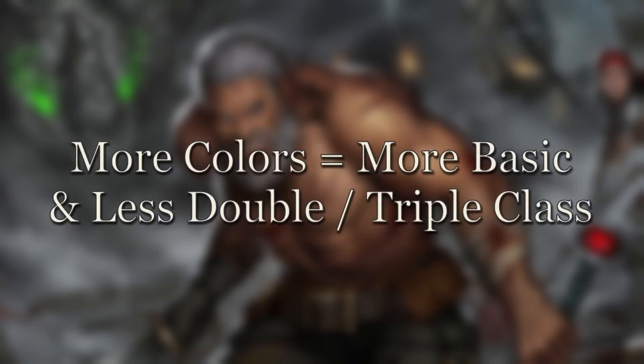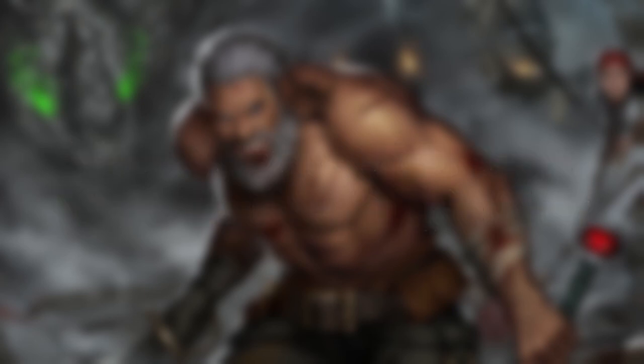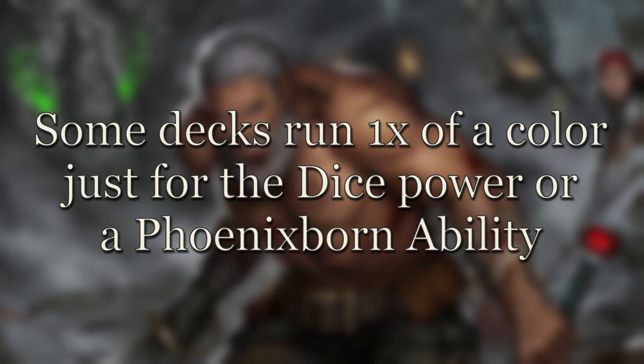The more colors you include, the more you may need to lean into basic dice costs to smooth out your turns. If you're running a 5-color list with only 2 nature dice, it may be difficult to include cards like Molten Gold or Frost Fang if you need to use a nature die for its power side. It's also worth noting that some decks may want to run a single die in a color just for its dice power without including any cards of that magic type — for example, running a single divine die in your Xander deck just for his Phoenixborn ability. This isn't uncommon and can be quite versatile.